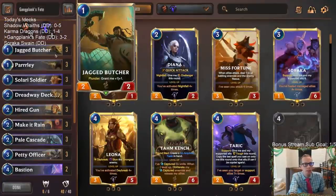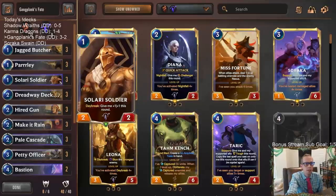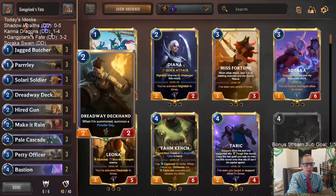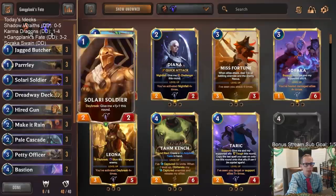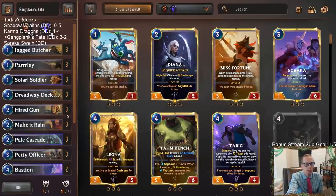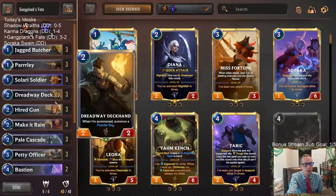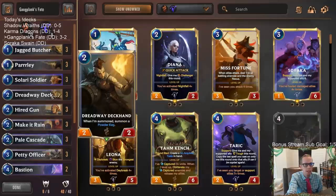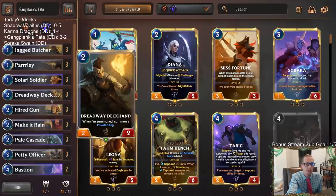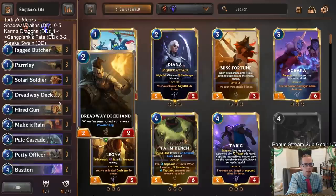Each one of these cards individually — Jagged Butcher, Solari Soldier, Dreadway Deckhand, and Hired Gun — are not bad cards. The problem is you start getting too many cards that are just 2/2, 2/2, 2/2, 2/3. People aren't going to really die to 2/2s and 2/3s especially when you get to turn five or six. Having one of these on turn one is good, on turn two is good, but you don't really want to see them ever again. Dreadway Deckhand later on can at least give you a Powder Keg for Make It Rain or Twisted Fate, so it can do something. But just too many of these kinds of cards. Parlay really wasn't very good.